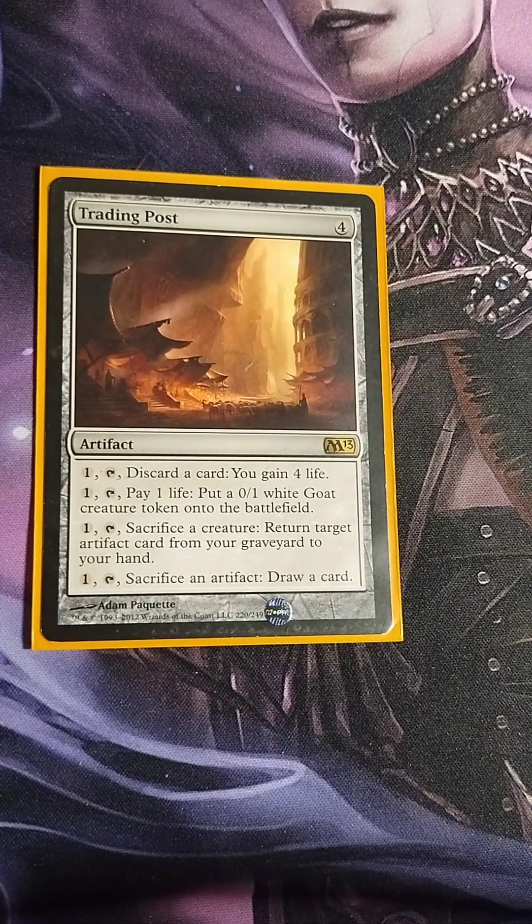Trading Post — four drop with four separate abilities. Pay one colorless, tap, discard a card: gain four life. Pay one colorless, tap, pay one life: create a 0/1 white Goat creature token. Pay one colorless, tap, sacrifice a creature: return target artifact card from your graveyard to your hand. Pay one colorless, tap, sacrifice an artifact: draw a card. Mostly used here for the graveyard recursion to bring back artifacts, and occasionally I'll make a Goat token as a chump blocker.